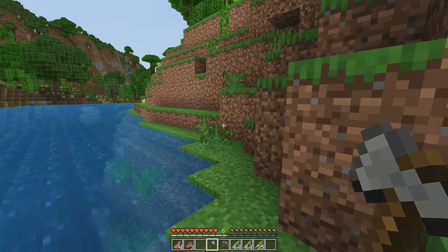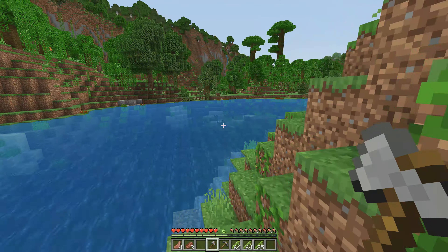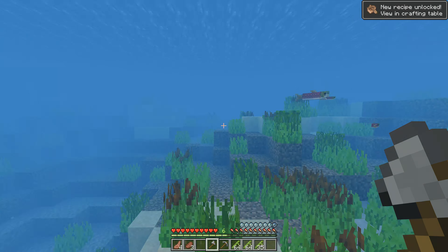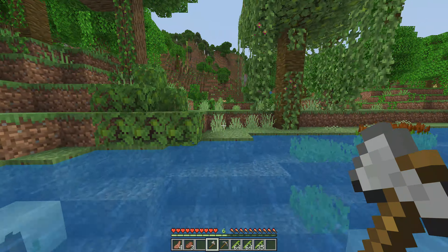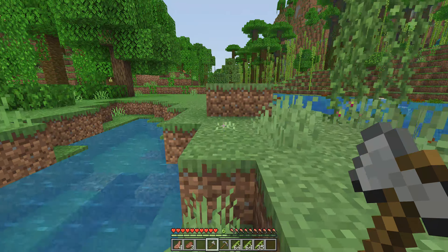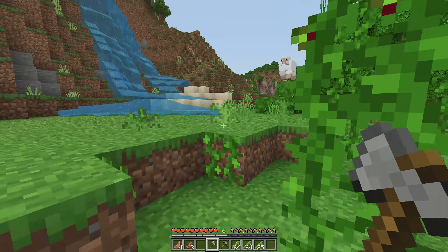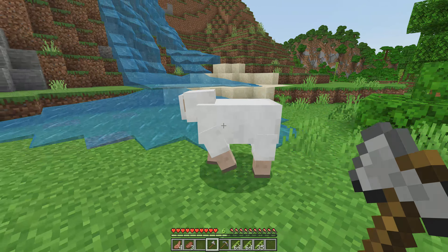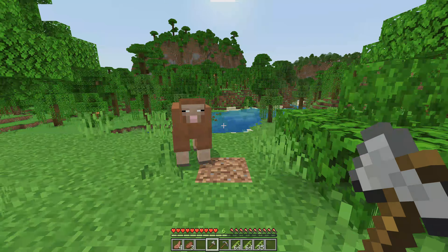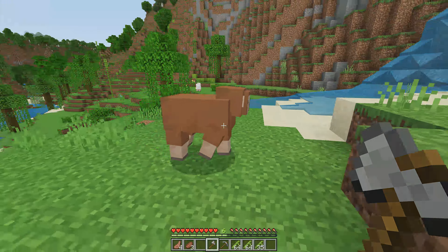I'm adding a couple of things to my survival series this season in Project Bedrock. First is this variety flora — it's going to add just a little bit of missing life and variety that I feel vanilla Minecraft is lacking. We're keeping this very vanilla; there's hardly any mods on this server whatsoever, just a few client-specific things. The second addition is a whole bunch of custom animations gathered from a variety of different packs. Look at that — the head bobbing, the blinking, and check out that swagger. I feel like these changes are really going to add a lot more life to this season.